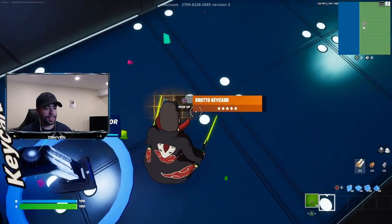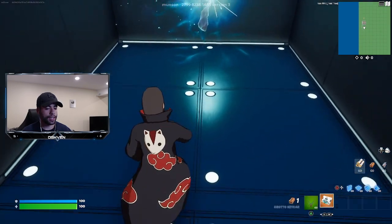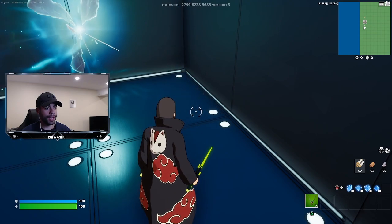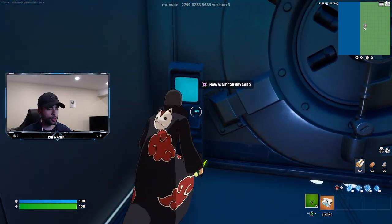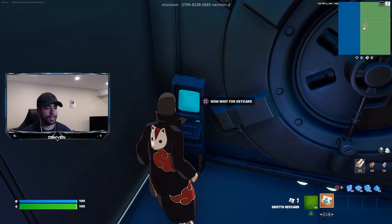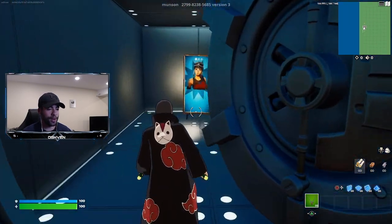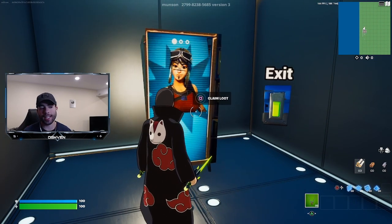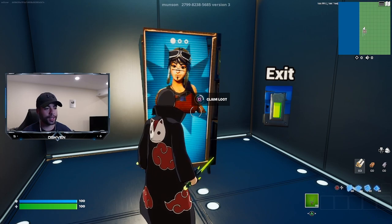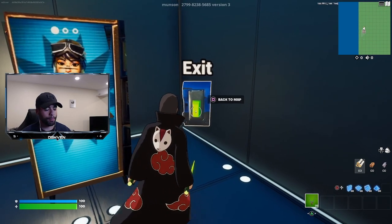The key card just spawned right here — we got to pick up the grotto key. There we go. Now we just got to use the key card and there we go. As you can see, we have the Renegade Raider vending machine right here and we can go ahead and claim the loot. Let's claim the loot a few times and then return to the map and exit.